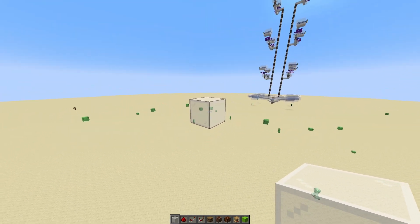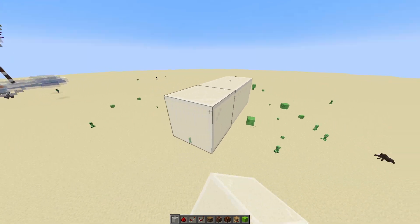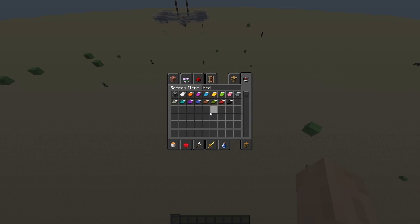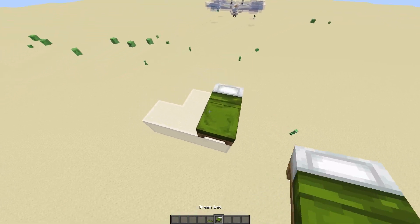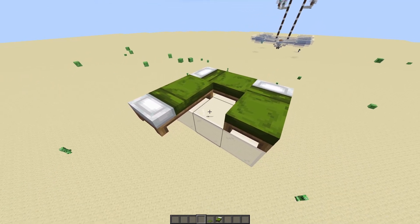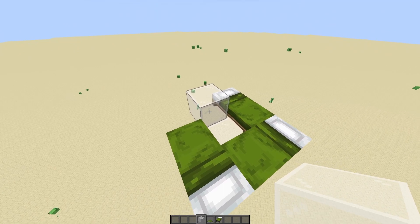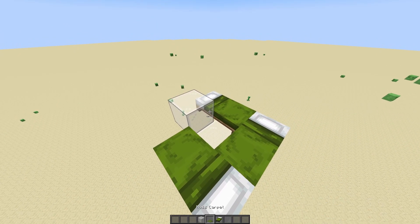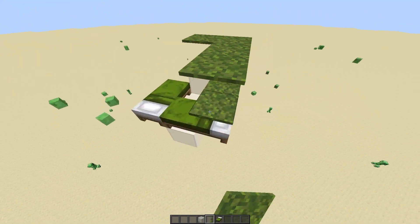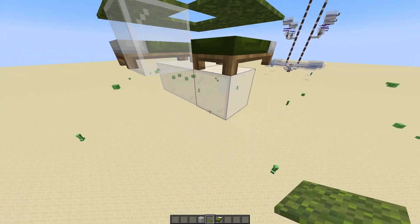This block is where your villagers are gonna stand. We're gonna place 3 more blocks around it and grab 3 beds — any beds will do, I will use green beds for now. Then we're gonna grab another block and place it on the side that doesn't have a bed. Then we're gonna grab some carpets and place 2 carpets on top of each of the beds as well as on this block right here.